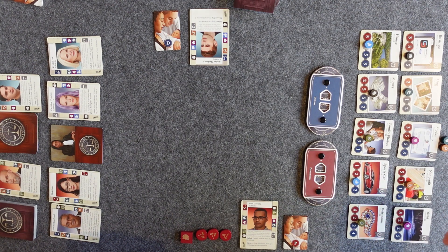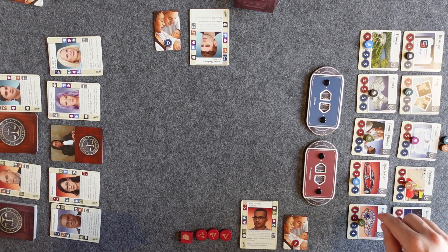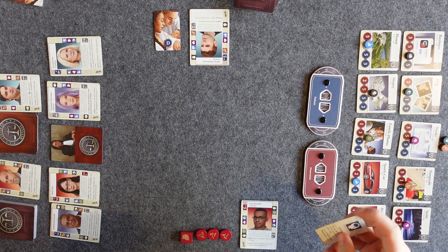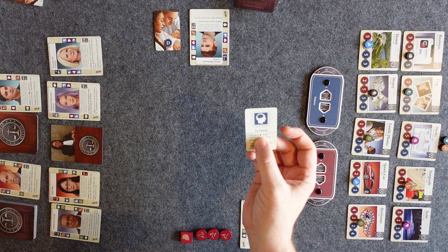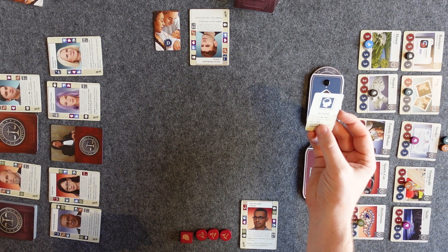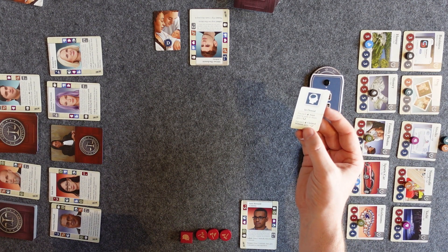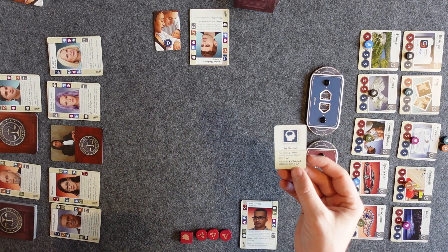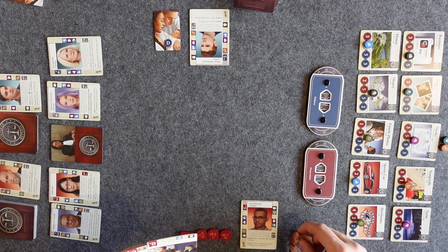In the divorce case, instead of swaying a jury, we are fighting over these assets. Each asset has a different victory point value represented in the top right corner of the asset card. Our goal is to win the most assets on our side to score the most points. The attitude we've been given can change that — for each mind asset, in this case the dog, that I won or share, I get two additional victory points, and for each mind-claimed witness I get, I also gain a victory point.